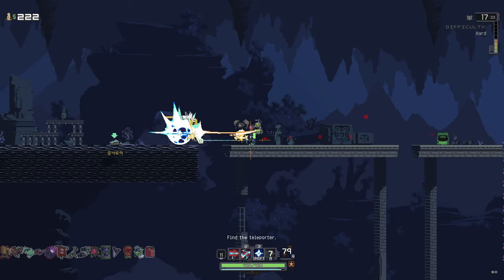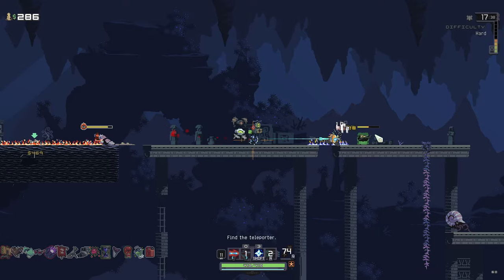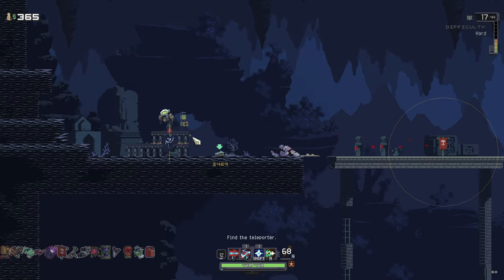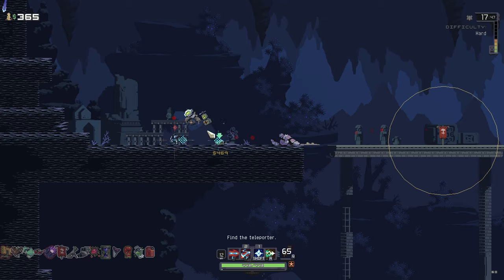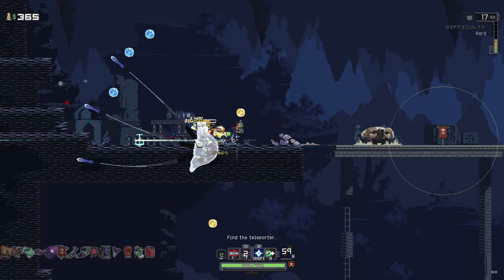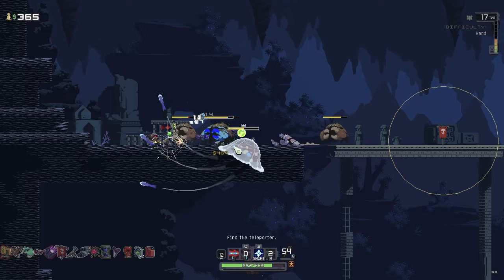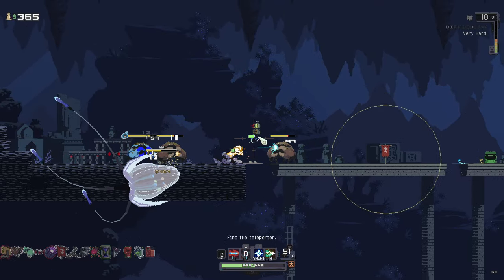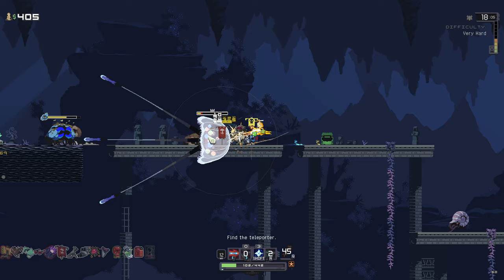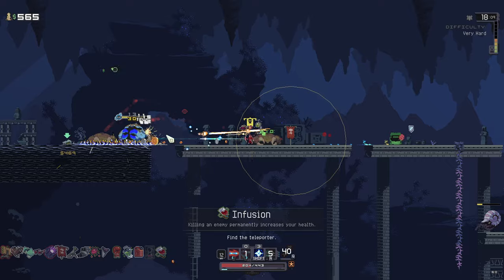That guy just yeeted himself off the edge there — that's pretty funny. What the hell's going on up here? It's a big boy. Is this just another boss, or just a smaller version of the Vagrant? We've reached low health and stopped time. Infusion — killing an enemy permanently increases your health. Okay, that's useful.